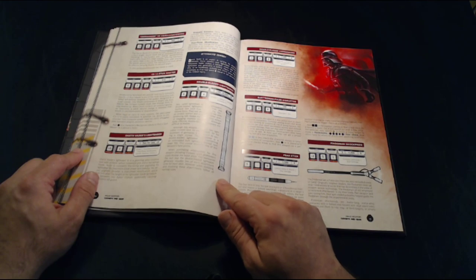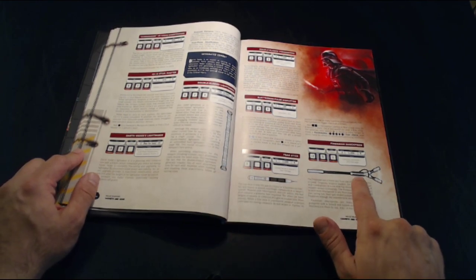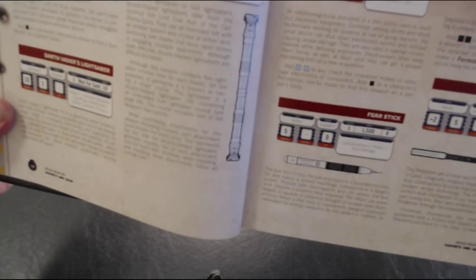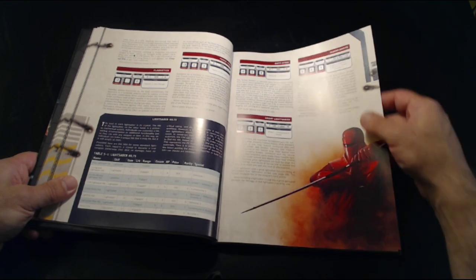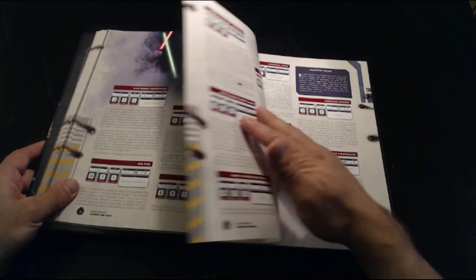There's the double-bladed lightsaber. We have various weapons — like the shock prod, for example — and the double-bladed lightsaber again. There's also some art with the Royal Guard and their weapon. Again, this is all various melee weapons.